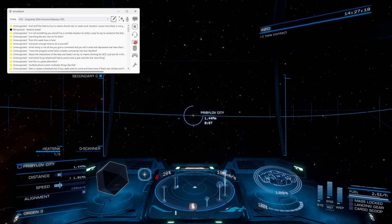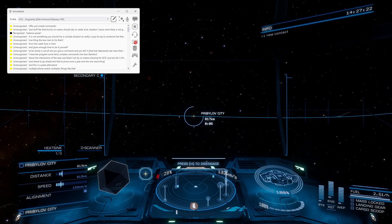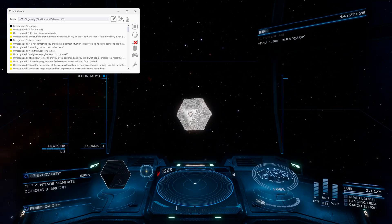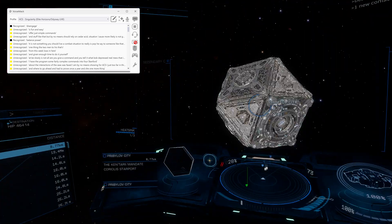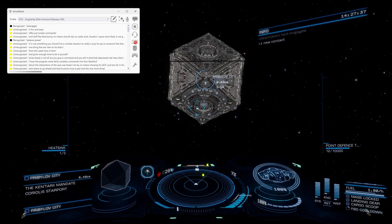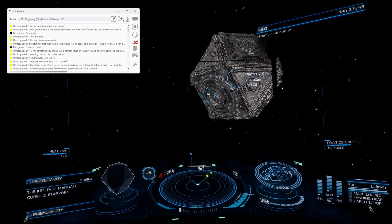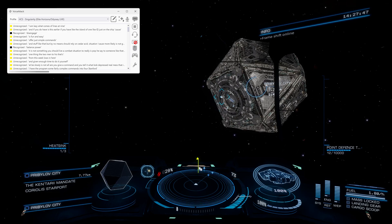But for just simple commands, it is fun and easy. 'Disengage.' 'Disengaging supercruise.' And if you have auto-dock enabled like I do on this ship — because I am lazy when it comes to flying a Type 9 — then you can get some interesting interactions like we are about to demonstrate for the end of the video.